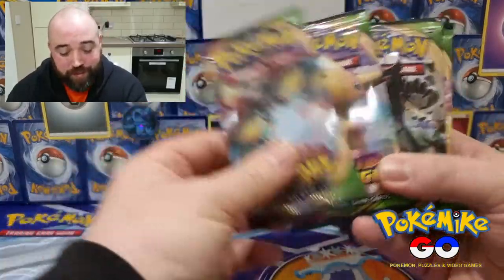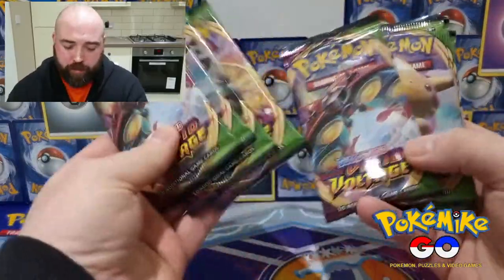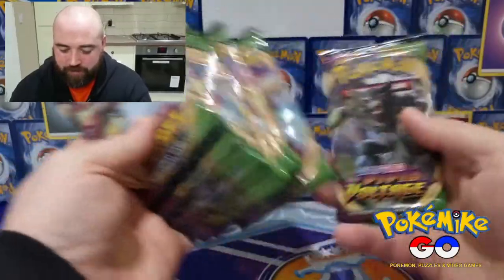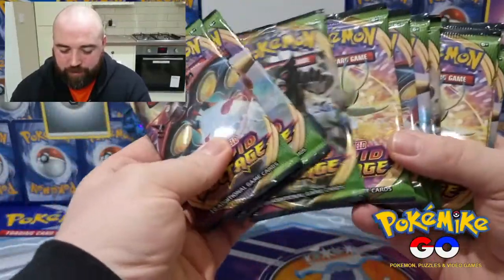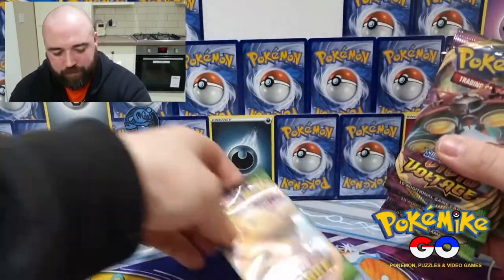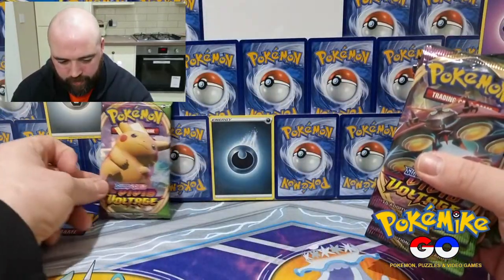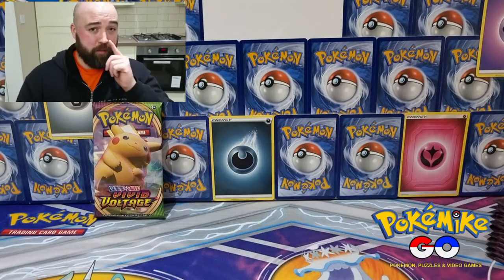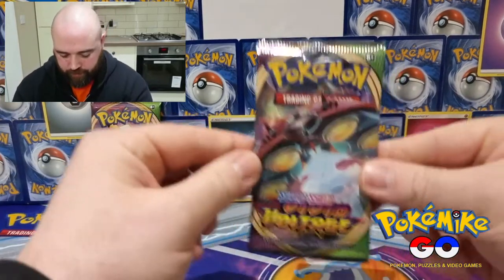First things first, we need to pick a lucky pack — the one that we're gonna use last. I don't know whether it should be a chubby Pikachu pack... yeah, we should just keep it with a pop. That right there, we'll save that till the end. That can be our last pack magic.